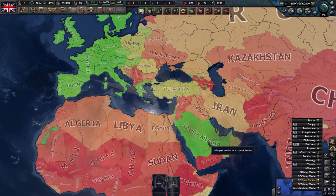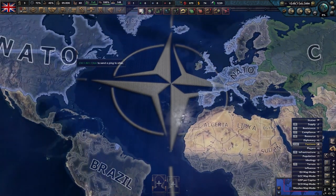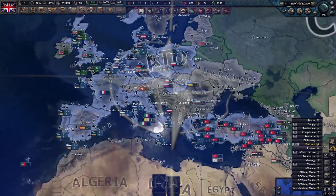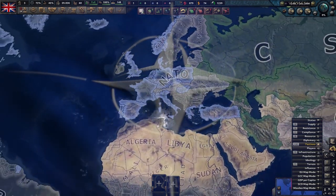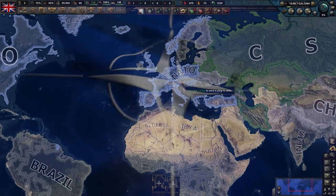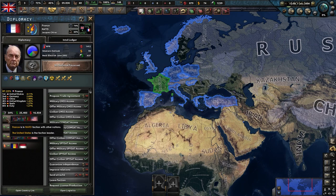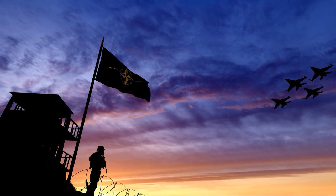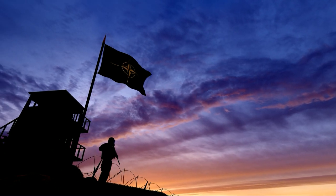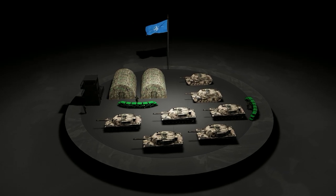It's also worth pointing out that NATO is a thing just like in real life. The North Atlantic Treaty Organization is a defensive pact whose Article 5 states an attack on one is an attack on all. NATO is the bedrock of the modern political order, especially in the West. What it means for you is that if you attack one of its members, the USA and Europe are going to go to war with you. To get around this, pushing a nation to an emerging outlook or a nationalist government — which is likely to make them suspend elections — will get them kicked out.